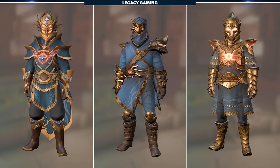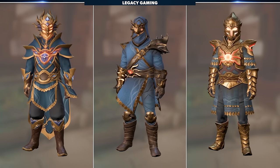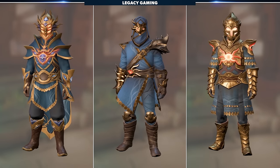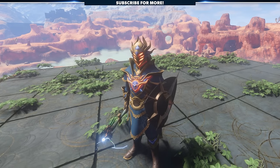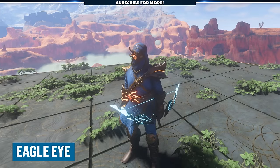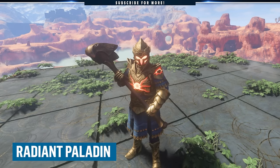I'm not going to bury the lead here. This is what we're chasing down — three armor sets, each specializing in a different aspect of Enshrouded's combat. The Elder set enhances a player's ability to deal magic damage. The Eagle Eye set is designed with ranged players in mind, and the Radiant Paladin set boosts the capabilities of melee players.